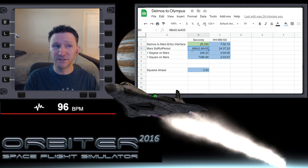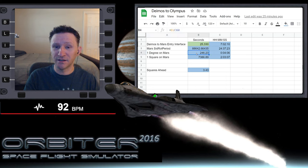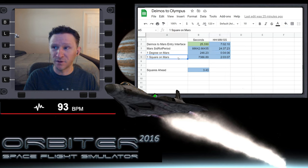On line 22, we have SID rot period equals 88,642.66435. I just copy-pasted that number into my spreadsheet - that's 88,642.66435 seconds. This column is in seconds and this column is in hours, minutes and seconds just for convenience. If it takes Mars 88,642.66435 seconds to rotate, that's equivalent to 24 hours, 37 minutes and 23 seconds - really close to the same as Earth. One square on Mars is equal to 7,386.89 seconds, or two hours, three minutes and seven seconds.